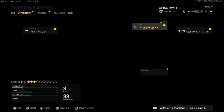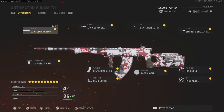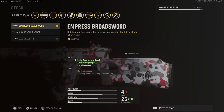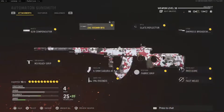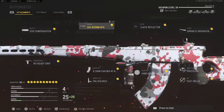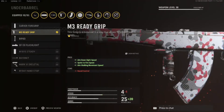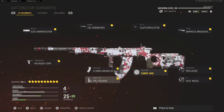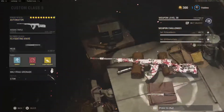I'm leveling up the Automaton — probably the best AR in this game. For the stock I'd probably use this one, Slate Reflector for optic. First barrel I'd probably use this one when I unlock it, otherwise the Compensator. M3 ready grip, 75-round mag for respawn, FJ casing with Fabric Grip.